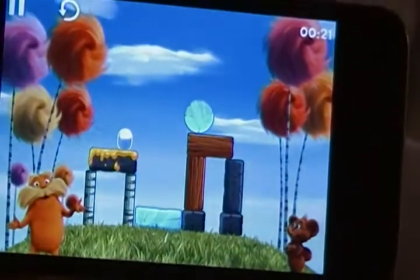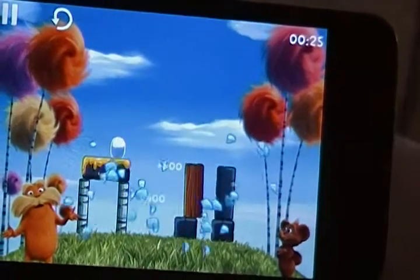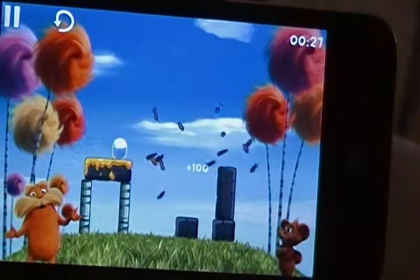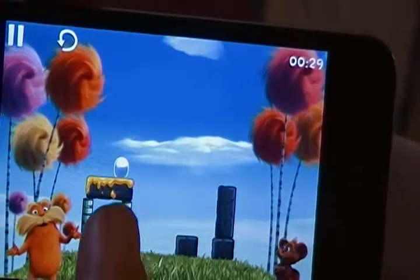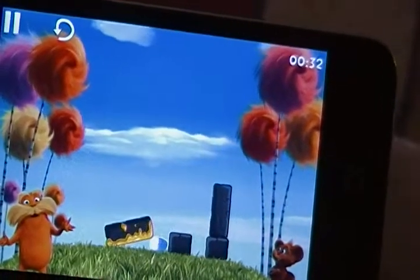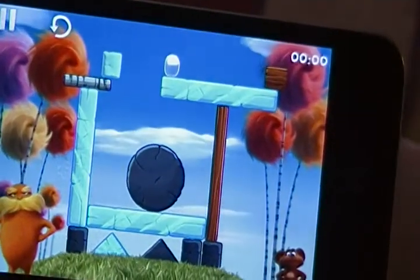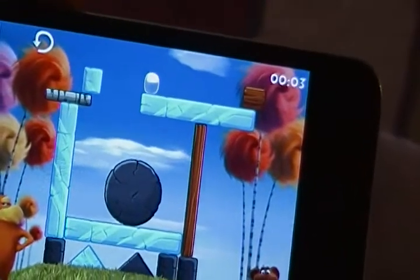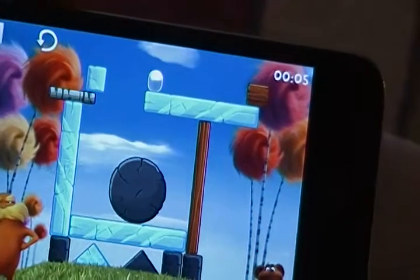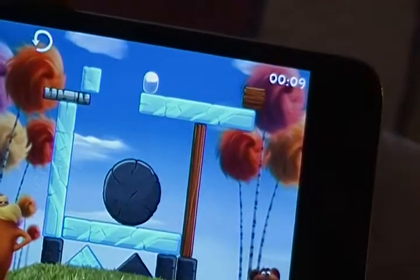On number 19, we're going to hit this log here, which causes that to come down and break the ice. Then we can hit that one for extra points, that side to cause it to drop, and that one for extra points. The faster you do it, the more marshmallow points you get.